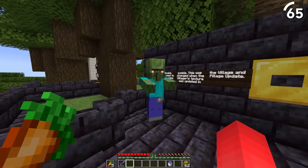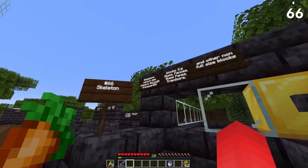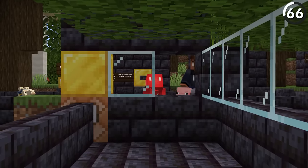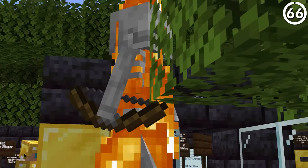Back when zombie villagers were first added, they wore the same clothing as the original zombie. Skeletons cannot see the player through transparent blocks — standing behind glass, the skeleton no longer sees you.